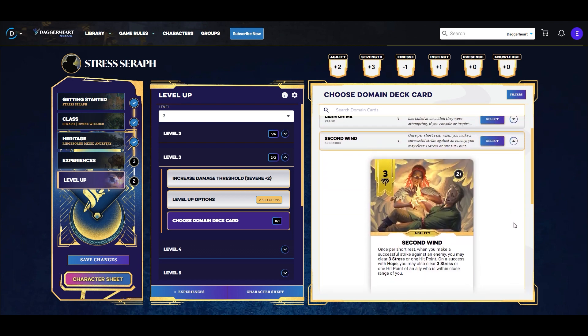For the level-three domain card, this highlights how Daggerheart can do things really well for our stress-based build — every single ability we get at level three interacts with stress in some way. Starting at the bottom, Second Wind is a once-per-short-rest ability that lets us clear three stress or one hit point when we make a successful strike against an enemy. On a success with hope, we can also clear three stress or one hit point from an ally within close range — completely for free as long as we make a successful strike.